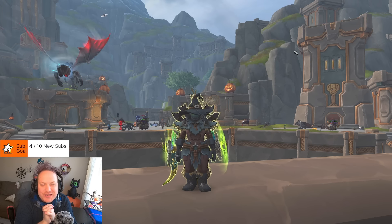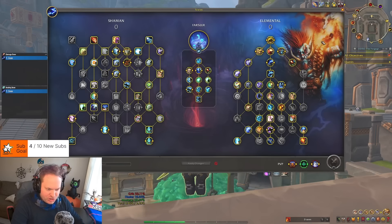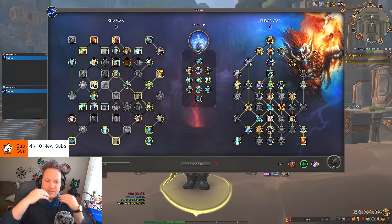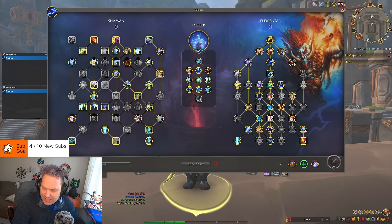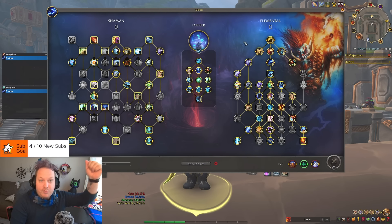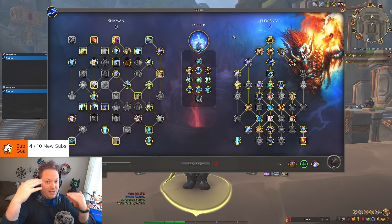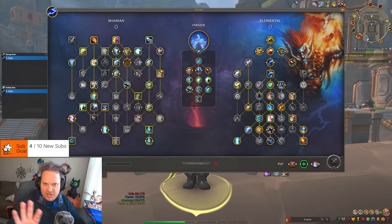What's going on guys, back with another War Within video. We're going to do a fun comparison video between Stormbringer and Farseer for Elemental Shaman. We're going to jump into a plus 10 City of Threads and walk through all the different packs and bosses, comparing the damage from a Farseer build versus a Stormbringer build. Farseer got buffed quite a bit, ancestors got buffed, Stormbringer got nerfed a little, and the ascendance nerf was reverted — so Stormbringer has gone down and Farseer has gone up.